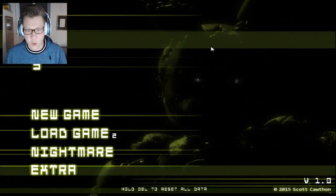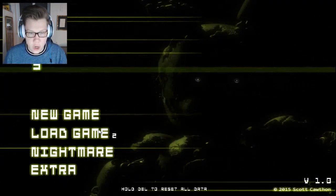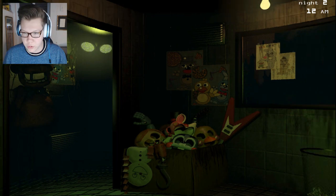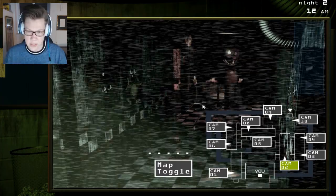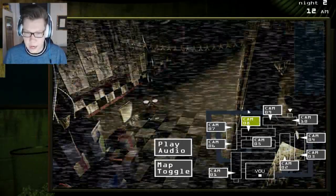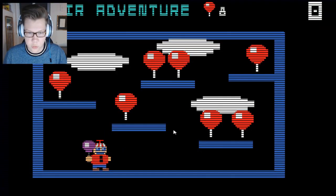First, what you want to do is load the game on night two — the second night. By the way, if you're wondering why I don't have my Oculus Rift on, I normally would for Five Nights at Freddy's 3, but I'm doing minigames so I don't really need it. What you're going to want to do is go to camera number eight and look to the left for this little Balloon Boy poster. Double click that and you'll load into a minigame.